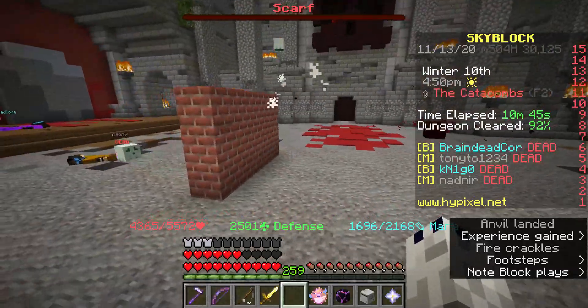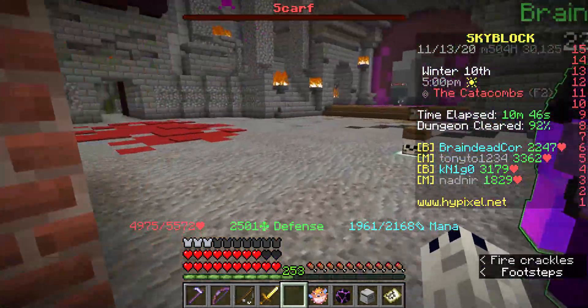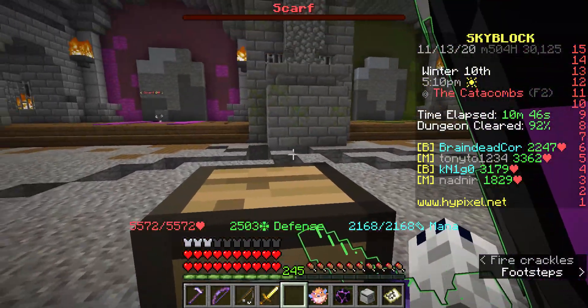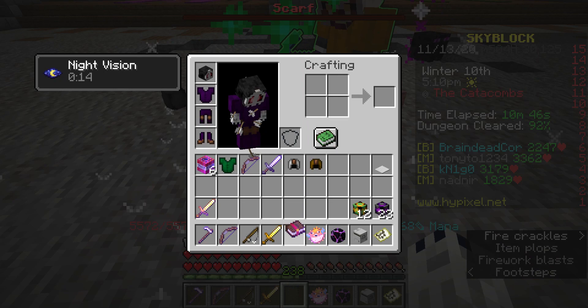So now we got B and some person decided to put a wall there. This is why I don't like my teammates. So we got Infinite Quiver 6 book, so that's fine I guess.